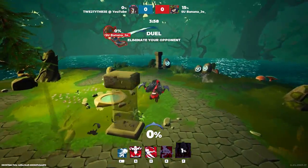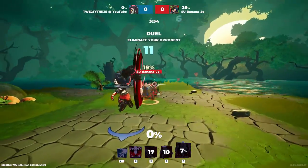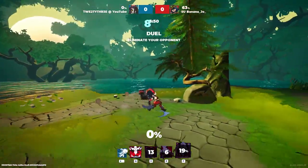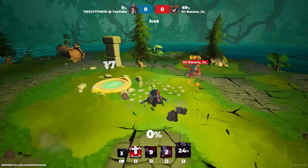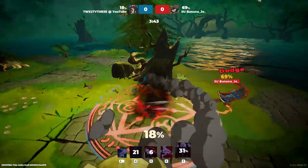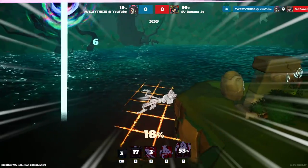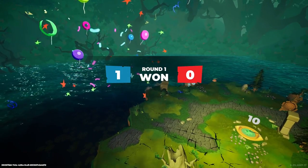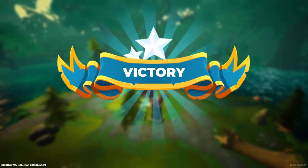It's SU Banana Joe again, on Loki this time. This was the person who dashed just for fun a lot. After the first match against Banana I checked the profile and I think it's a new player because the account was very low level. That was a clean sickle — on this map you can do some crazy knockouts. GG.